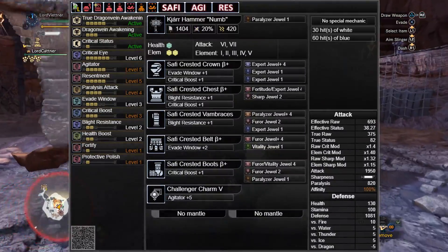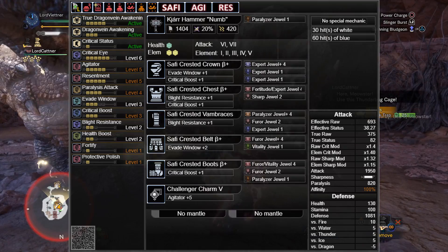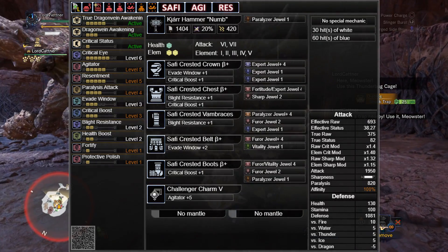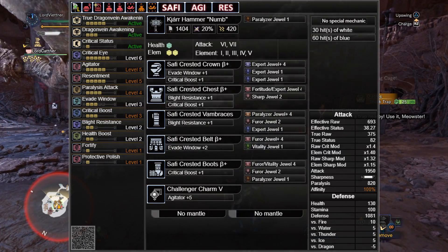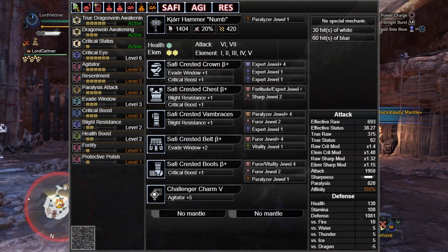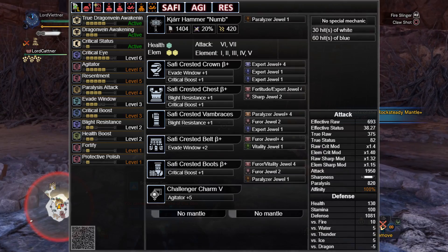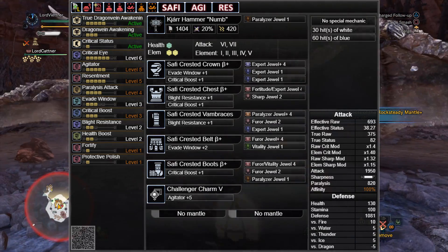The second set running Safi Jeevas armor reaches a crazy 820 paralysis. It runs Protective Polish to help keep sharpness uptime, as this hammer only has 30 hits of white. This gets tons of paras per hunt and is a really fun set in multiplayer. You can also drop one level of Crit Eye and go to 95% crit if you want to run Health Boost 3 instead, though you will need Agitator active to reach the highest crit if running any health boost.